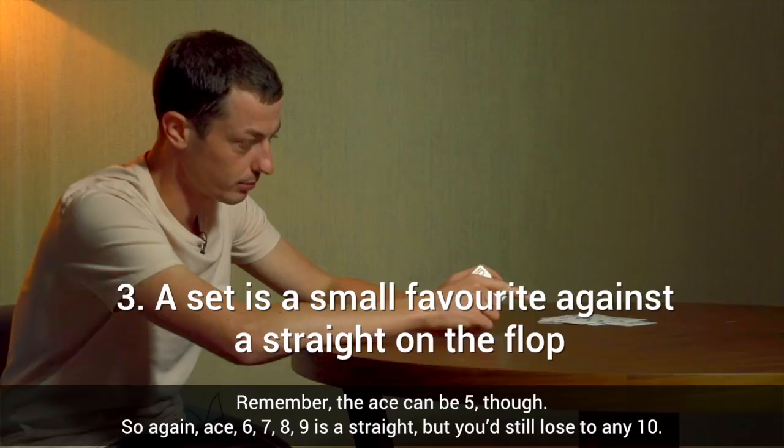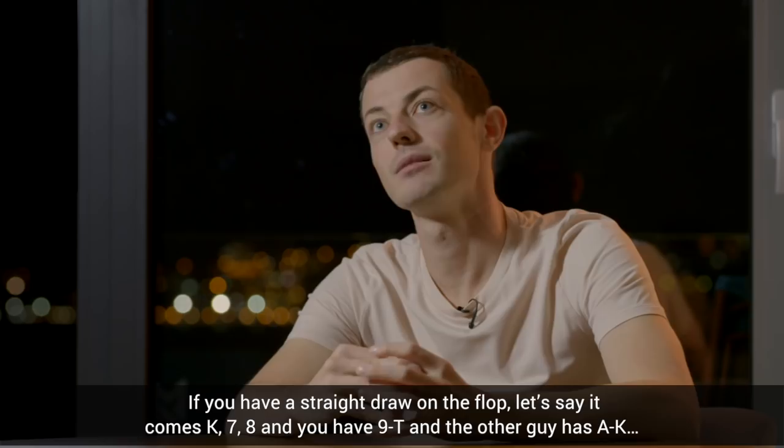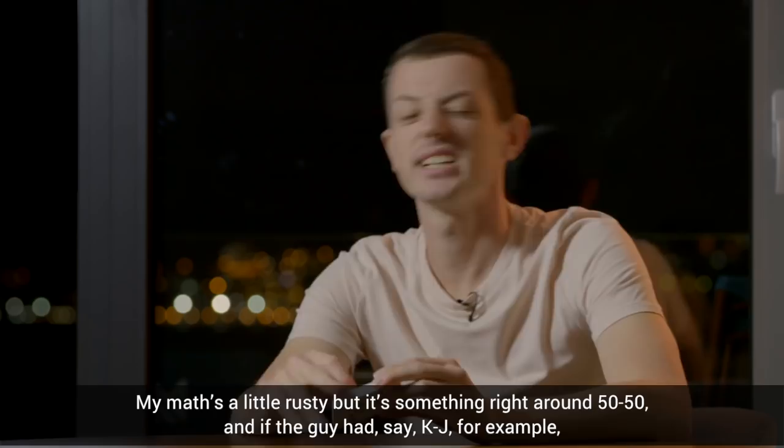Straights happen a lot, and straight draws are worth a lot more. If you have a straight draw on the flop — let's say it comes King-7, 8 and you have 9, 10 — and the other guy is Ace-King, my math's a little rusty, but it's something right around 50-50. And if the guy had King-Jack, for example, he's actually a little bit more of a favorite because he blocks your straight a little bit, and if you hit two pair, he makes a straight.